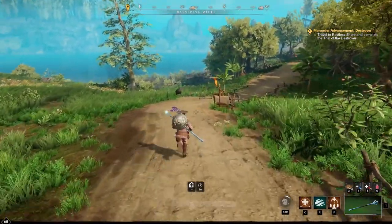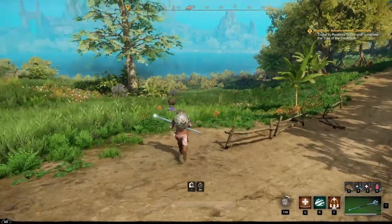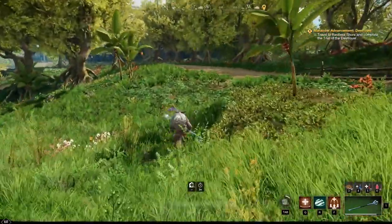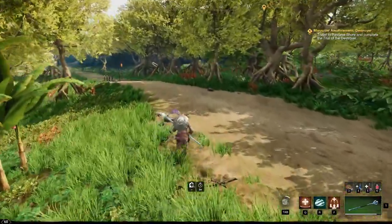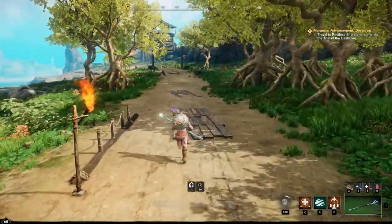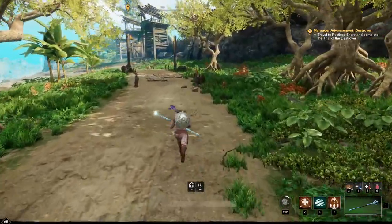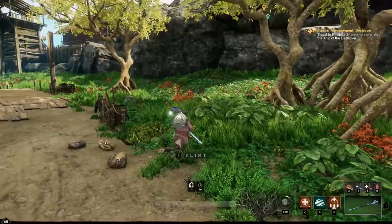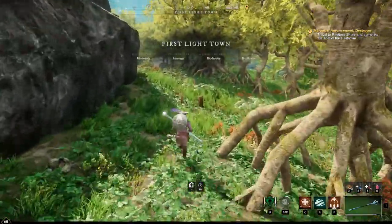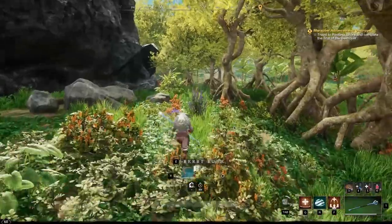I'll come back down this road towards the beginning again. There's a little bit that spawned on this tree here. We make our way back to the beginning — this is the starting area where I start my route all over again. We just go back in a loop and do the same thing.